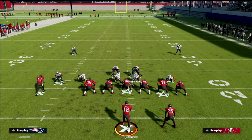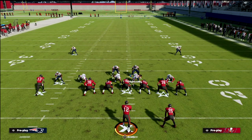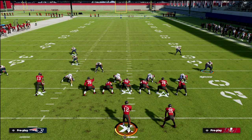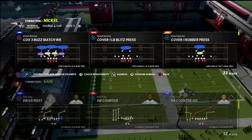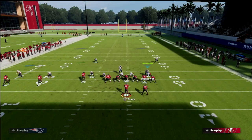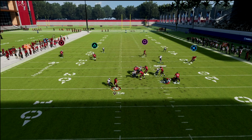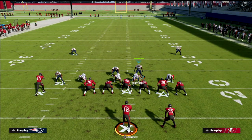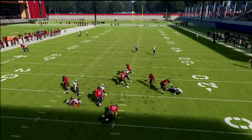If you want to blitz this formation it's fairly simple — blitz your linebackers, blitz the slot corner, and as long as you pass commit you should have a decent chance of getting pressure off the edge at the quarterback. My second favorite blitz is nickel blitz 2: blitz your linebackers, pinch your defense, hover with your user right in the middle, pass commit, and a lot of times you'll get the edge rush off both sides. If you don't want to blitz, you don't have to — sometimes pressure still comes in anyway.